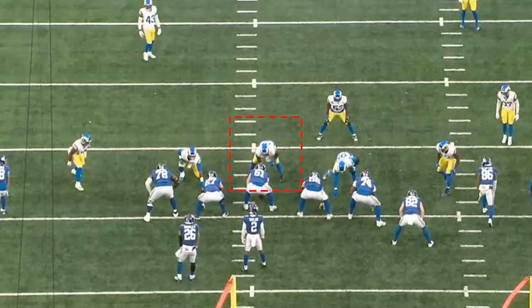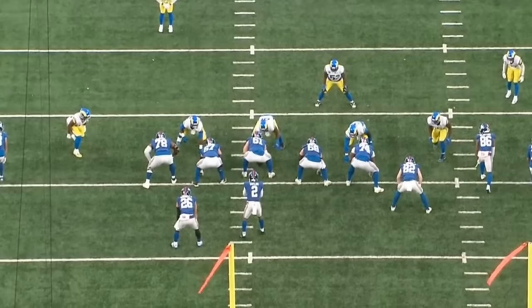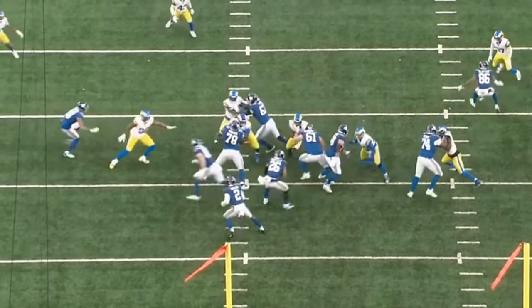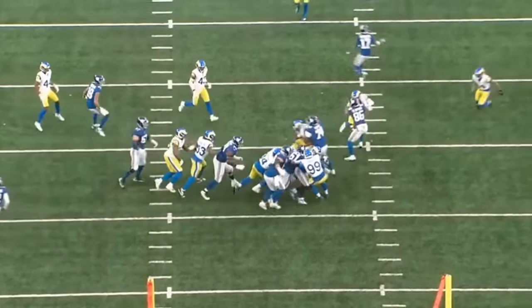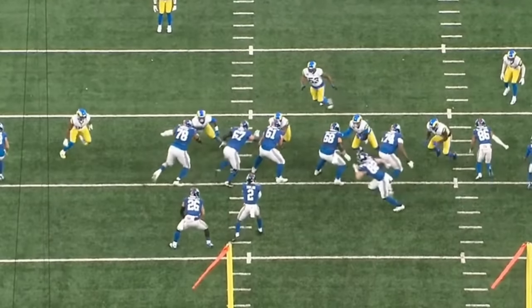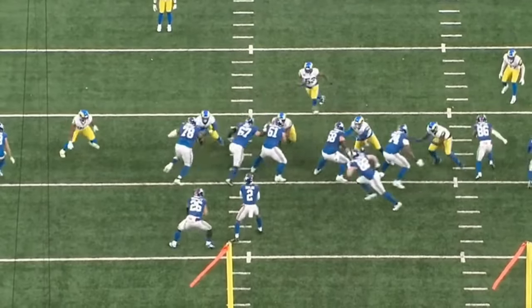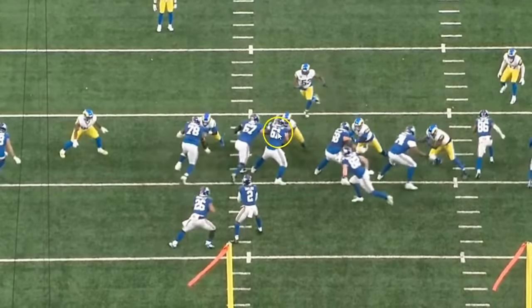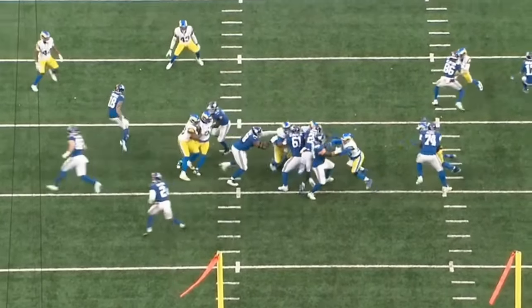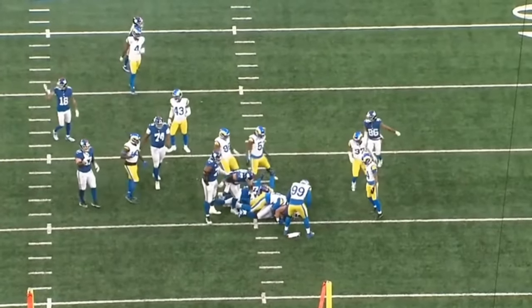I want to wrap the video up with this final play. Turner is lined up over the center, Aaron Donald lined up in the three-technique — just watch both of these guys dominate. It's second and one, and Saquon Barkley is going to pick up no yards. Both defensive tackles just dominate — Donald controls the right guard, Turner tosses the center to the side with a beautiful move to set himself up in the gap. Both guys make the play on Barkley and hold him from picking up the first down.